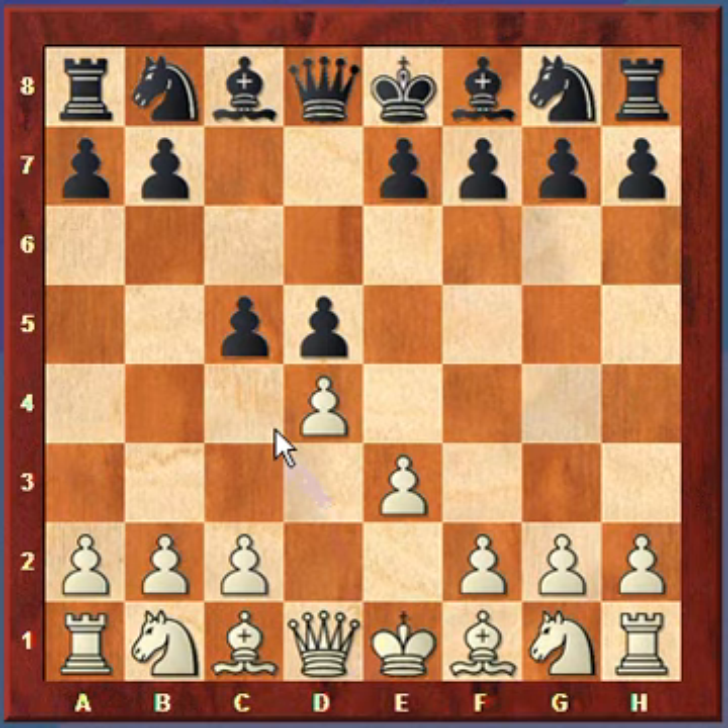White on its third move plays c3, considering that if Black captures the Queen's Pawn it will just recapture with the bishop pawn on c3. Then Black plays e6, supporting the center. If you back up a move, White was threatening to capture this pawn, and if Black did not recapture right away, White could support that captured pawn. So Black plays e6, meaning if White captures the pawn on c5, it can recapture with the Bishop.